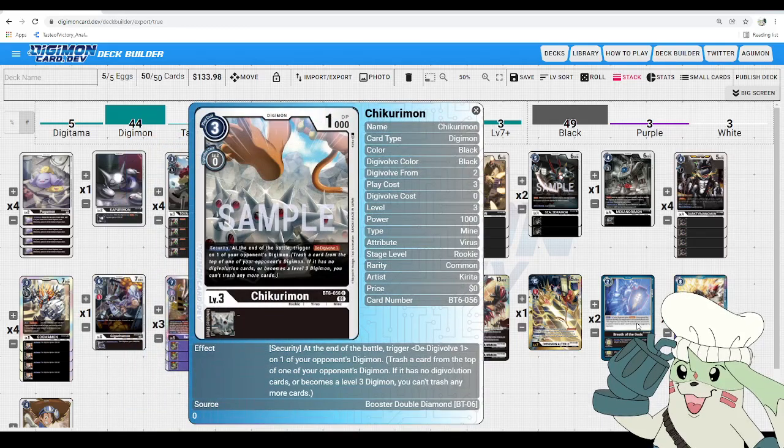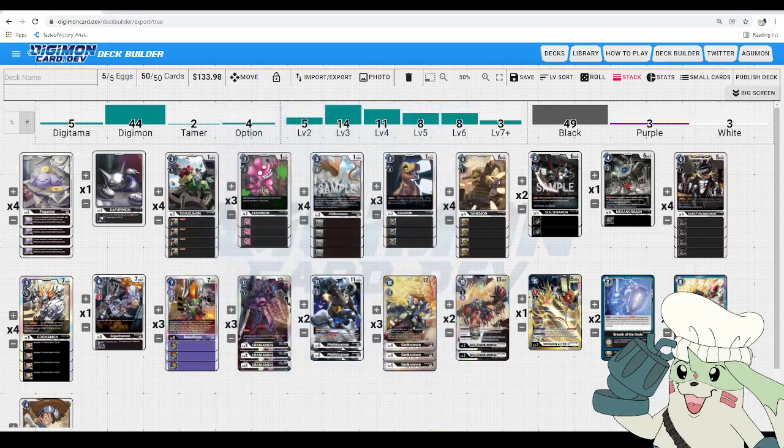Next we got Chikurimon — Huang Zero's favorite Digimon, he talks about it constantly. But for good reason, this card's amazing. It's only 3 to hardcast, 0 to Digivolve into at 1,000 DP, but it's a security Digimon. Security: at the end of battle, trigger D-Digivolve 1 on one of your opponent's Digimon. So if your opponent has Chessmon on the first swing, this Digivolves it — next swing maybe it dies to something big in your security because now it's a Savior Huckmon or something. Chikurimon can be devastating at the right time, so max it out to hopefully see it in security. I love this card.